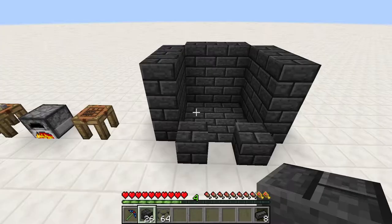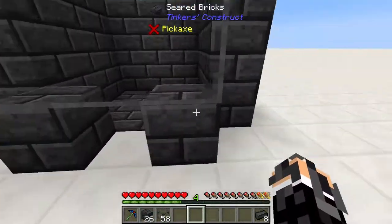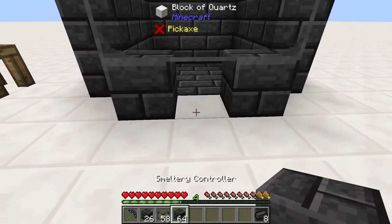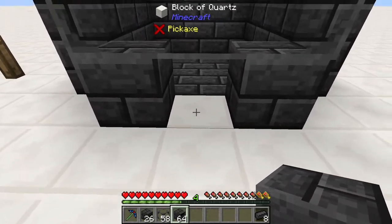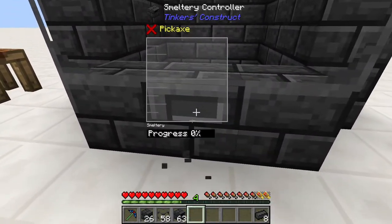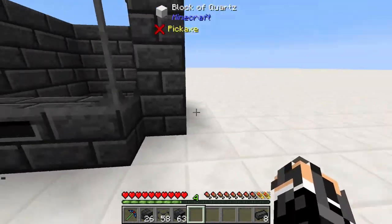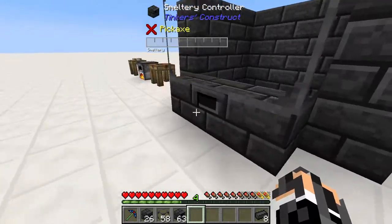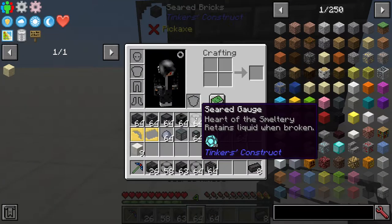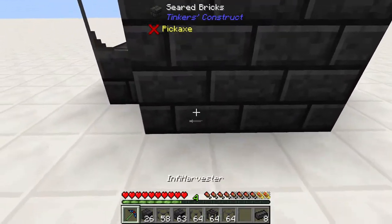I always like to have a little window on the front of my furnace so you can see what's going on inside. One of the main parts of the Smeltery is the Smeltery controller. We place this down, but we can't use it yet — it needs a tank to store our fuel. There are three different types of tanks we can use, and they're all functionally the same.